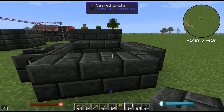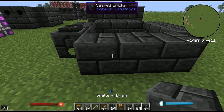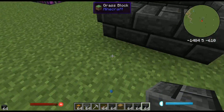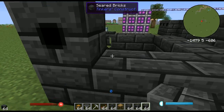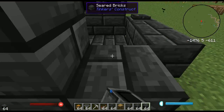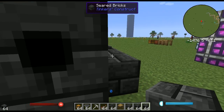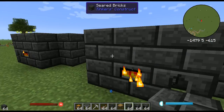The smeltery can be one high — you can make the entire thing literally one high. If you wanted to, you could just replace the drains and put casting tables down below and it would work just fine. But we're going to do it two high. You don't have to have the entire row filled up with drains.